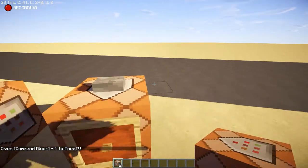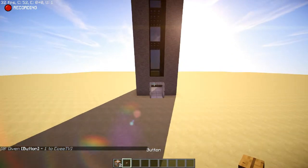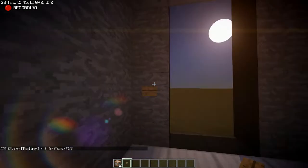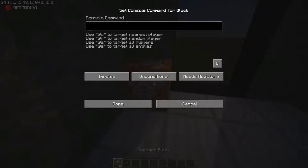By the way, I have OptiFine set so when it begins to turn night it automatically switches to day. You're also going to need a button — I have a wooden button but you can use whichever one you want. Place a button right here, place a command block right here, then do slash tp @p. This works on servers if you have access to command blocks on your server — if you don't, don't bother trying, you absolutely need one for this.